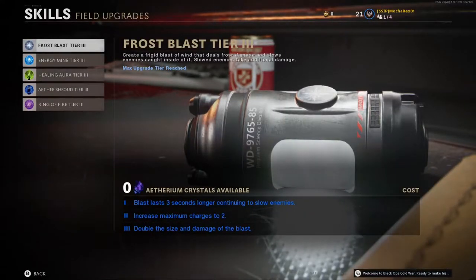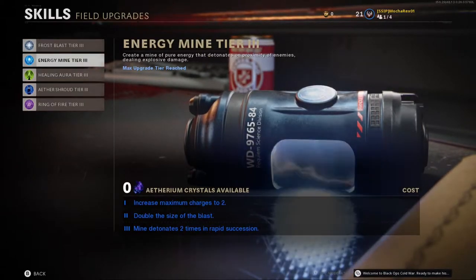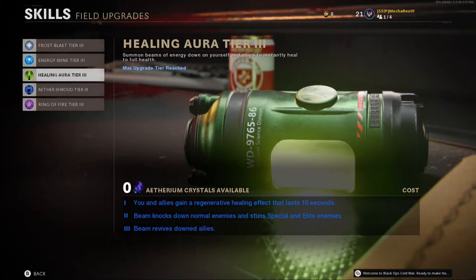To end the survival section, we'll discuss your field upgrades. We have Frost Blast, which creates a frigid blast of wind that deals frost damage, slows enemies inside, and causes slowed enemies to take additional damage. Next, Energy Bond creates a mine of pure energy that detonates on proximity of enemies, dealing explosive damage — think of it like a Bouncing Betty on steroids. Next is Healing Aurora, which summons a beam of energy down on you and your allies to instantly heal you to full health.